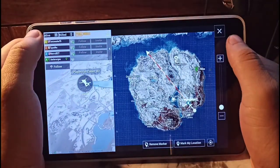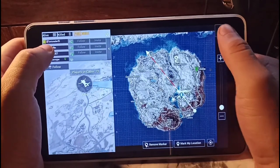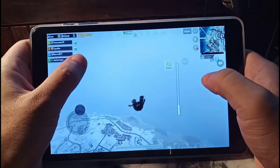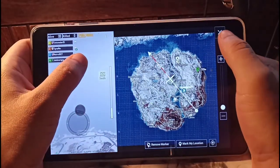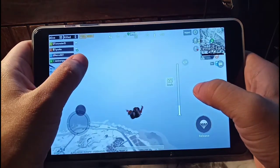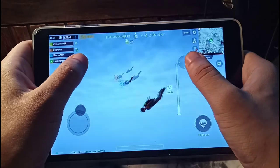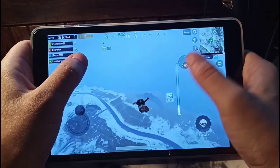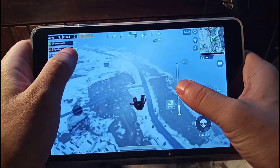Right now I'm just setting up — I'm the team leader right now, setting up our landing destination spot. We're going to go over to the right because there's not going to be a lot of people over there, and I'm hoping there's going to be some weapons right on deck immediately. You can see right here when you look around everything looks pretty smooth, and everything seems to be responsive when I'm moving my fingers across the screen.